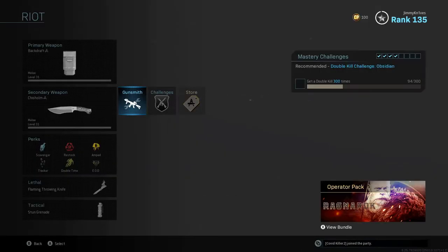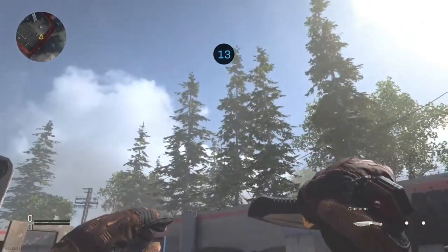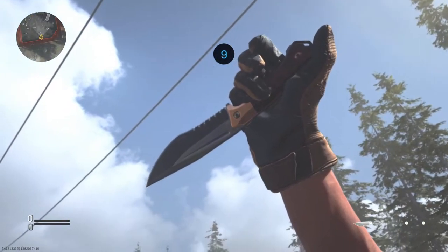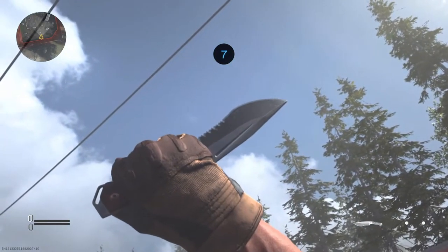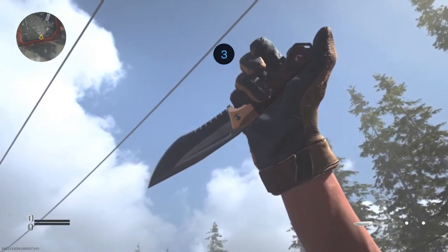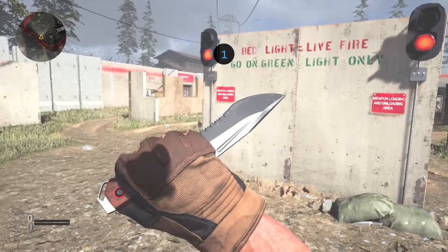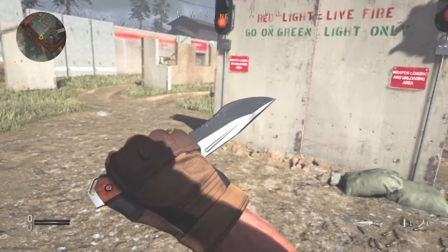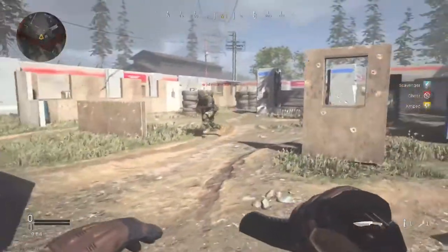Now we'll get into a game and show you what it looks like in game. So this is the knife — it's a nice blue skin. Looks good. I wish the knife itself was better in this game for gameplay though. That's the knife there. We've got an enemy inbound — let's go find him.